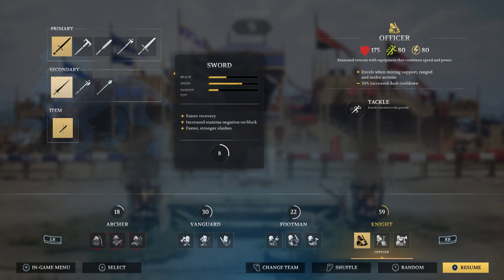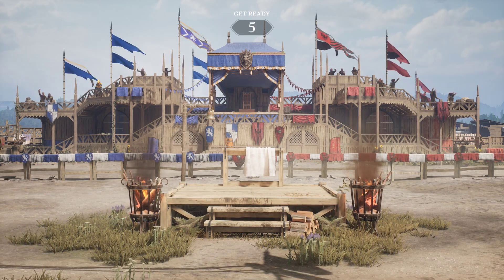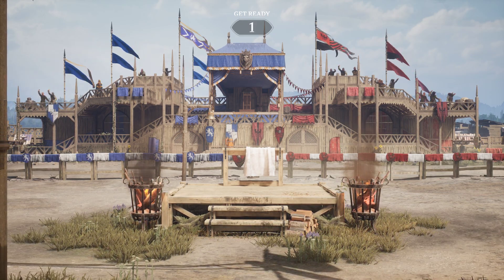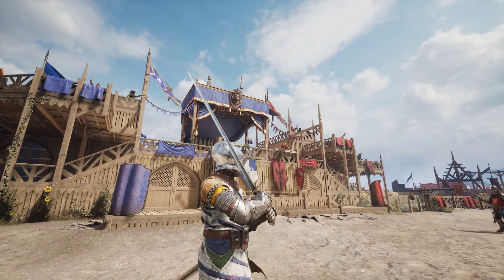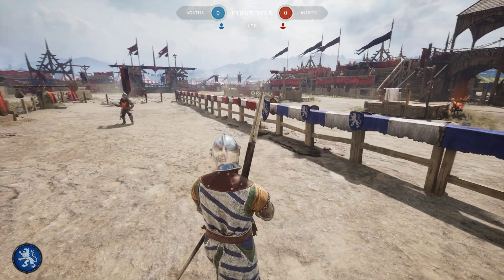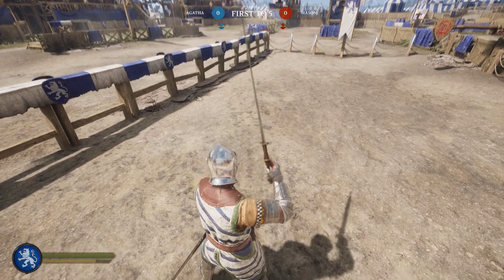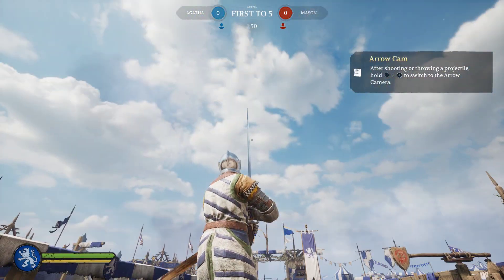I'm Agatha right now, so I already know it's not going to work — it's just gonna be the default skin, that gray, flat look. Like this. And you can see the broadsword too is just normal. But if I throw it into the ground and pick it up, you see — now they're both changed.